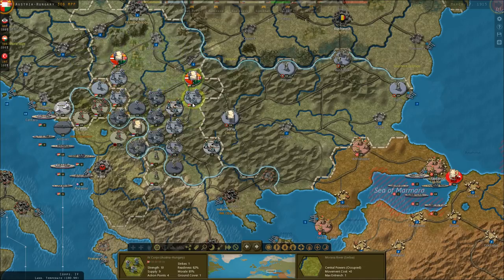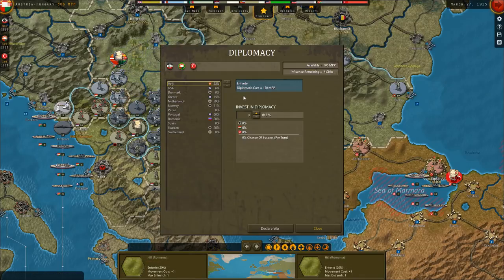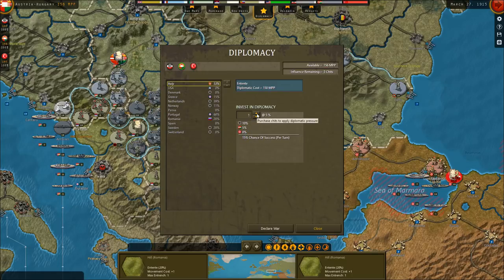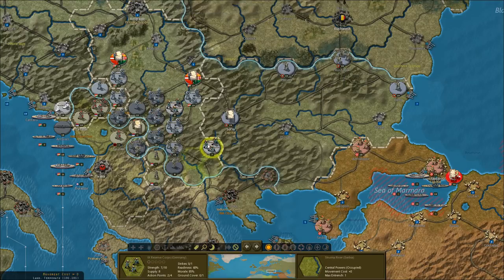Some of our units didn't move. What's the diplomatic situation? Italy is up to 53% in favor of joining the war. To that end I'm going to invest German diplomacy — 300 MPPs to try and delay it. We're also going to invest Austro-Hungarian MPPs — 300 MPPs on their end. A 20% chance of success against the Italians. We can't stop them from entering the war, but we do want to delay their entry.